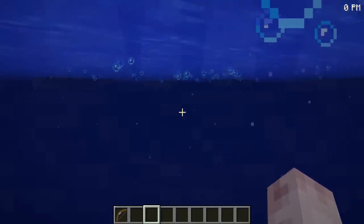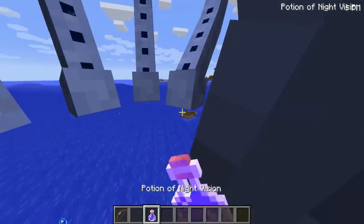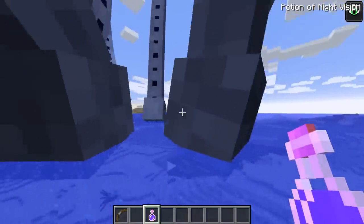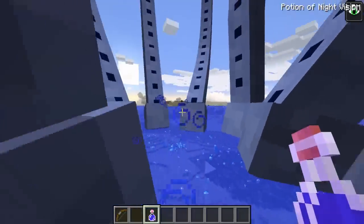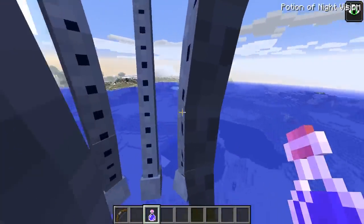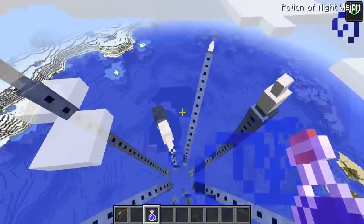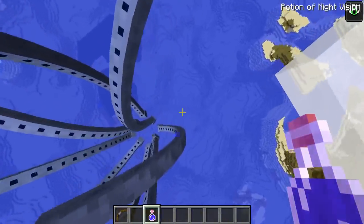I'm shooting it with a bow but the arrows are just bouncing right off it. Look at all the bubbles it's making! Let me give myself night vision so I can see it better. Oh my god — it's literally just tentacles, there's no body to it at all! Just tentacles! That is so weird. And look how big this thing is — it's so big it's actually glitching out. I keep going up and it's still going, still going. This monster is absolutely huge.